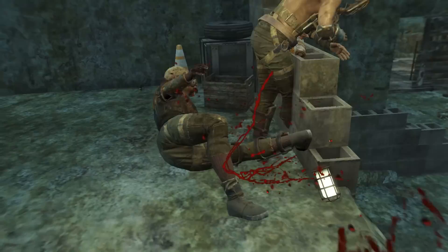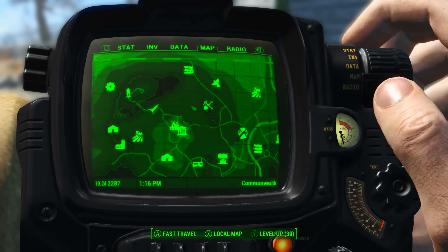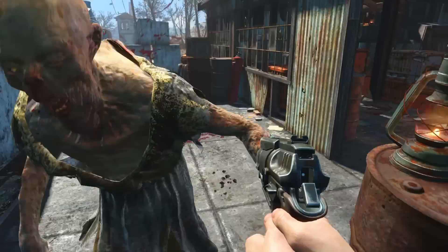Now let's cover the two guaranteed locations for the railway rifle that are not associated with any quests. Firstly we need to come to Bedford Station, located in the zone Lexington and northwest commonwealth. On the Pip-Boy map, Vault 111 is here and Bedford Station is to the east-southeast of Vault 111. Just a warning: this area is covered in ghouls, so be prepared.